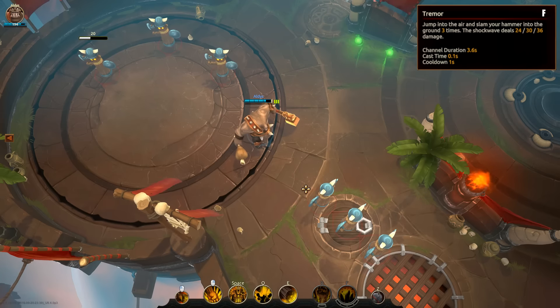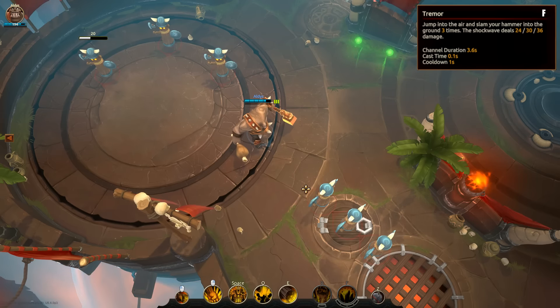Rook's ultimate ability is called Tremor. He jumps into the air, slamming his hammer into the ground and making shockwaves, each of which dealing increased damage.